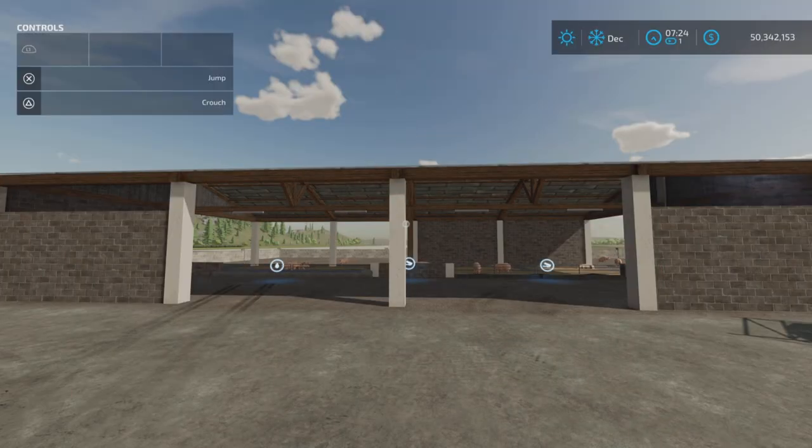Loony Farm Guy here with the new mod test for Farming Simulator 22. This is Large Pig Pen by Missy B, available for all platforms — PC, Mac, and console. It is 6.13 megabytes to download. I'm on PS5.